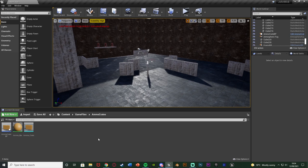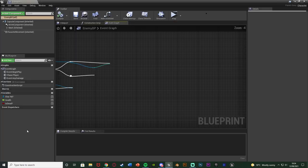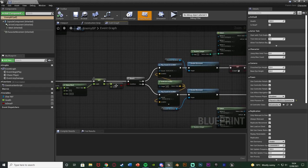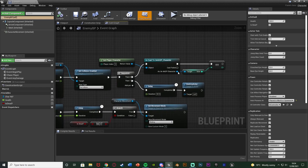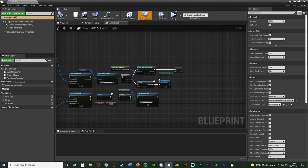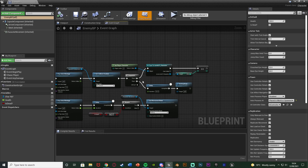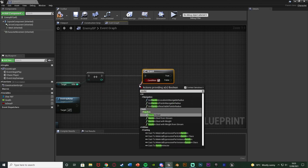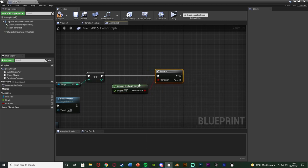Now we need to set it up so it spawns when we kill an enemy. Go to Game Files > Enemy > Enemy_BP and find the code for killing the enemy. For me that's Event Any Damage, Health equals 0, true - there's a Sequence node and then we cast to our character to increase kills. If you don't have that, just find the code where your enemy AI dies and add the following code there.